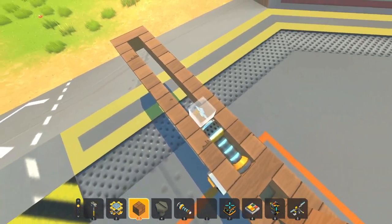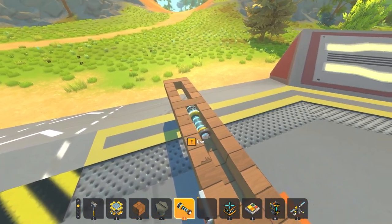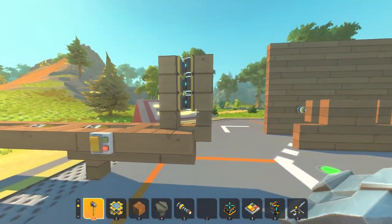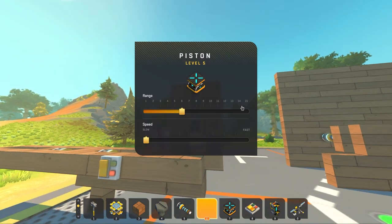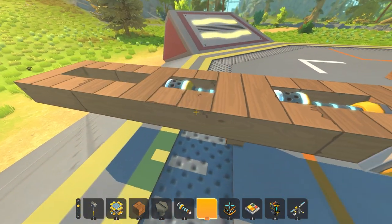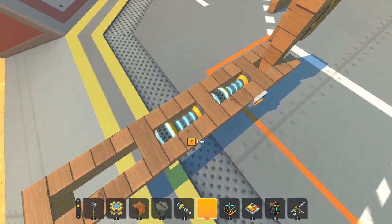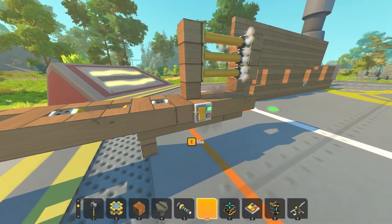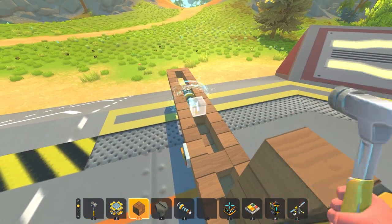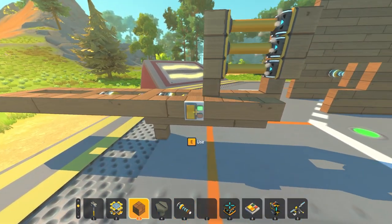A suspension is three blocks long, so we'll leave a three-block gap, delete that one, put a suspension block, another suspension block. Now we'll set these pistons to max, as fast as they can go. There was some confusion — a block appeared where it shouldn't have — but I think I attached it to the frame instead of the suspension. There we go.